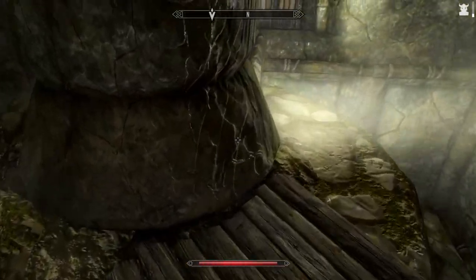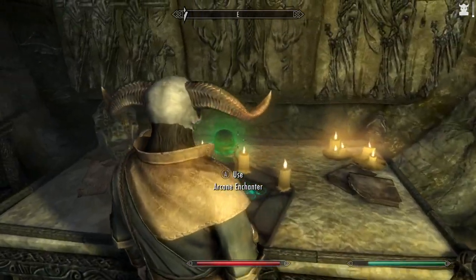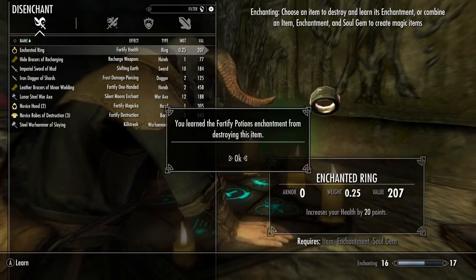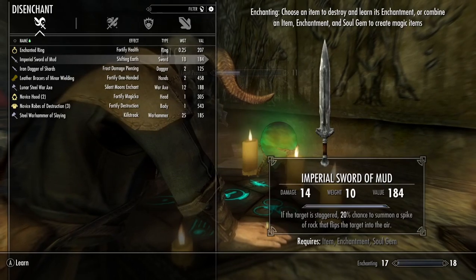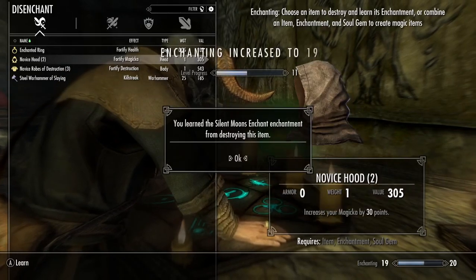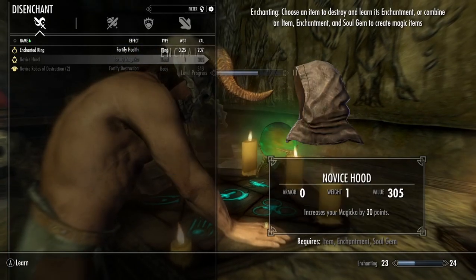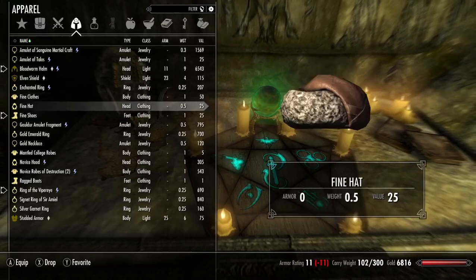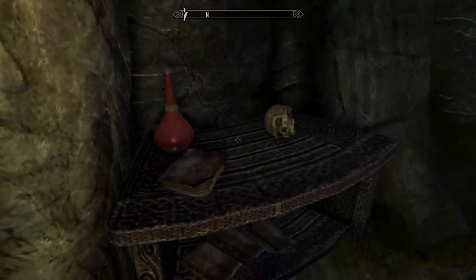There's no reason to explore that way. Let's do some enchanting leveling. Circle of purification — don't need that. We'll keep one enchanted ring because I think I just need to turn that in. Bracers, mud shards wielding can go, lunar axe can go — those can all go. Drenny, I know you're not the brightest of individuals, but you didn't have to disenchant the one you were wearing. I would have gone with a different one.